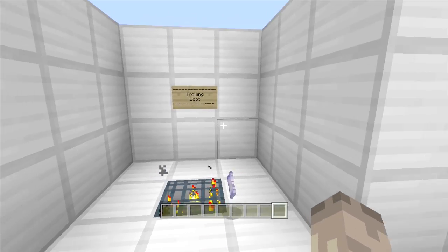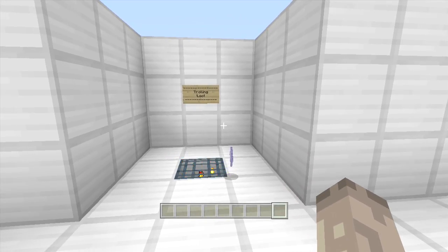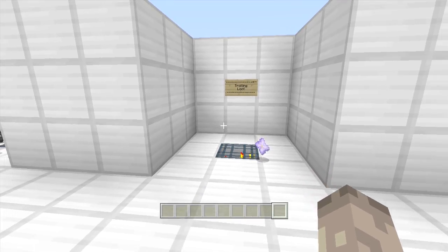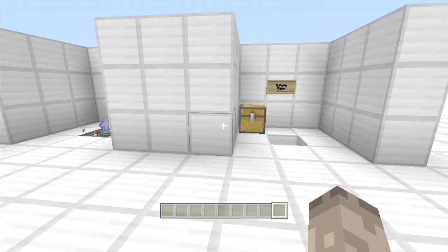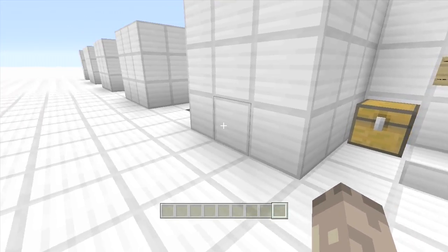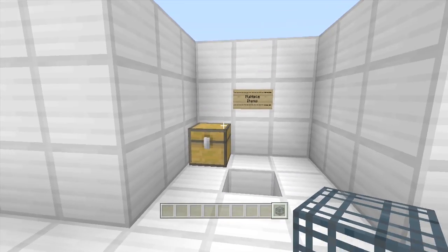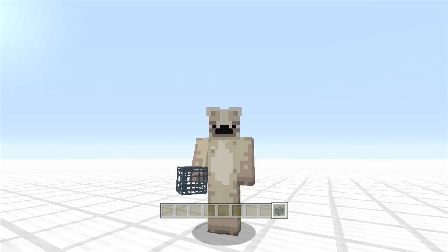That could be funny — you could use it in your spawn area or something. Anyway, I'm just going to show you how this is done. It is pretty easy. You need a mob spawner for this — edit that into your inventory and just place it down.